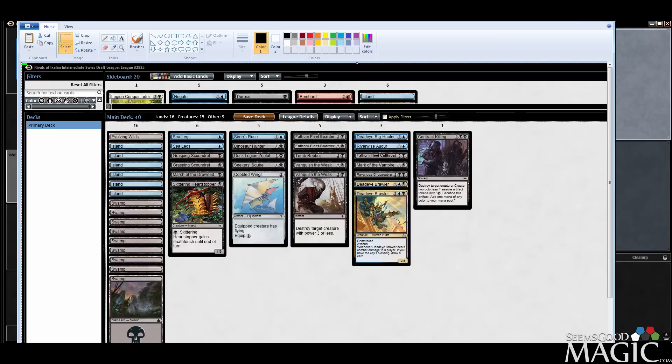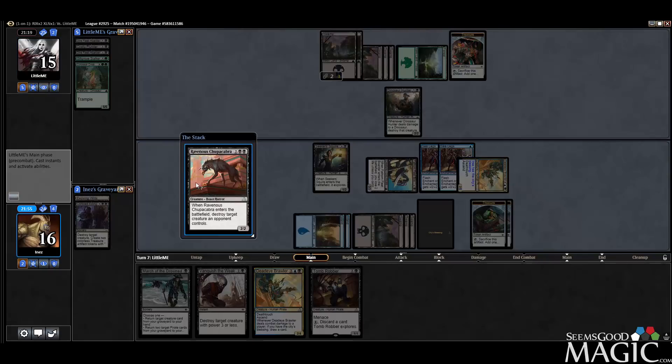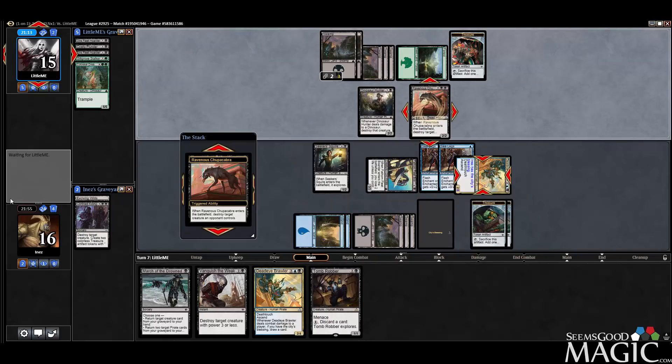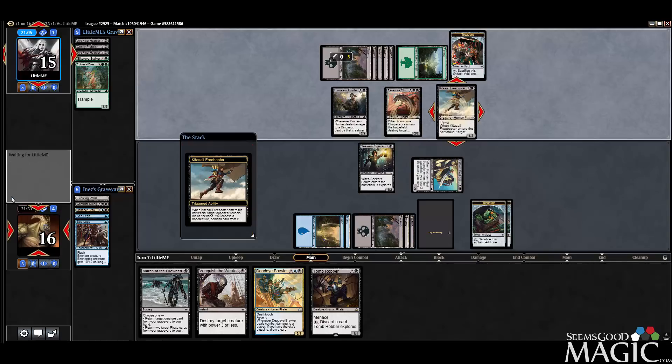At this point we can sandbag lands for Tomb Robber. We already have the City's Blessing and we can play everything in our deck, so that seems good. They took care of our dude, but we got more dudes on the way. They can take our Vanquish, I guess, but that's okay. We can take a March of the Drowned too — they might even take the March. I'm not actually sure.